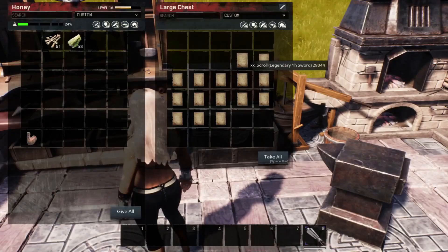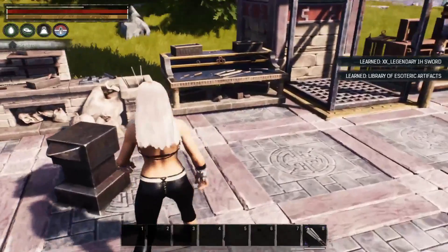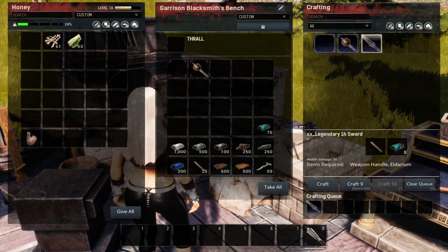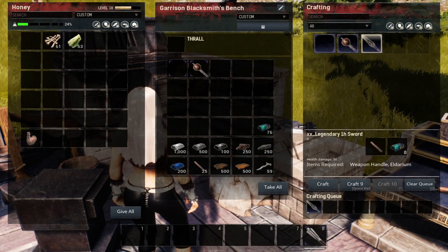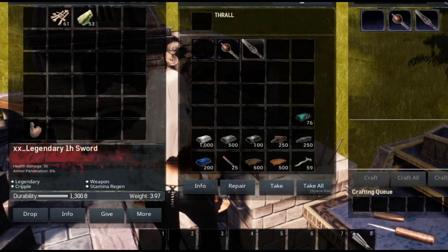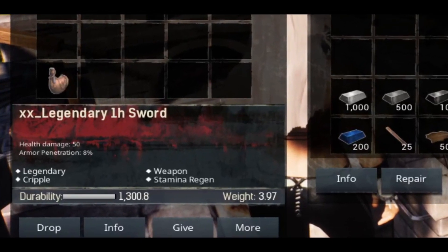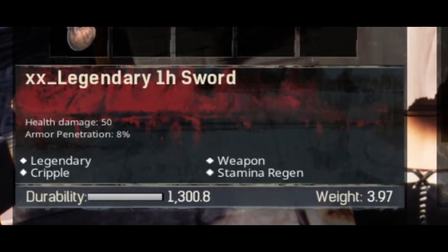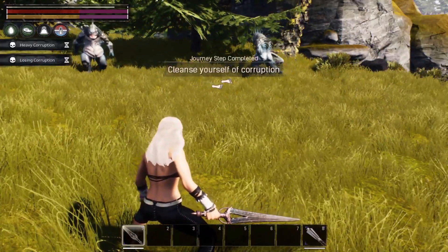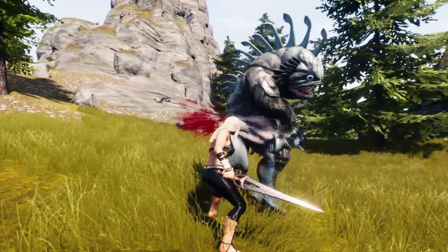Now we have a legendary one-handed sword. It also requires Eldarium bars and a weapon handle to craft. This sword is a legendary weapon — it has cripple and stamina regeneration while equipped, and does 50 health damage with 8% armor penetration. Keep in mind, this is all on the test live branch, so things are subject to change before they hit live services.